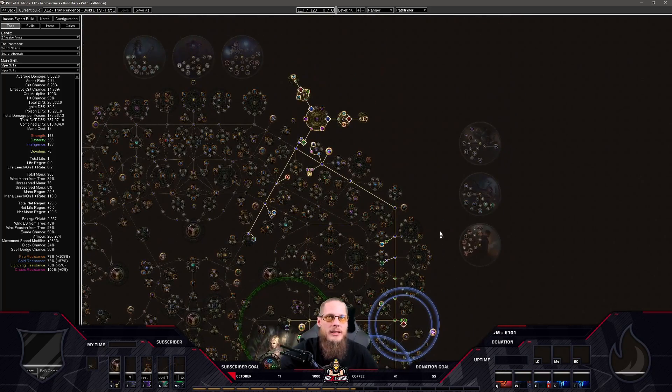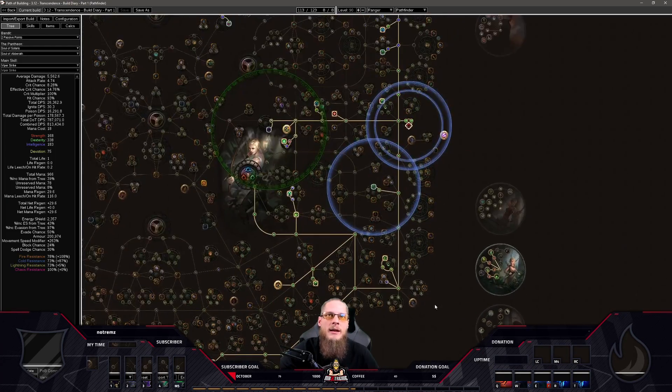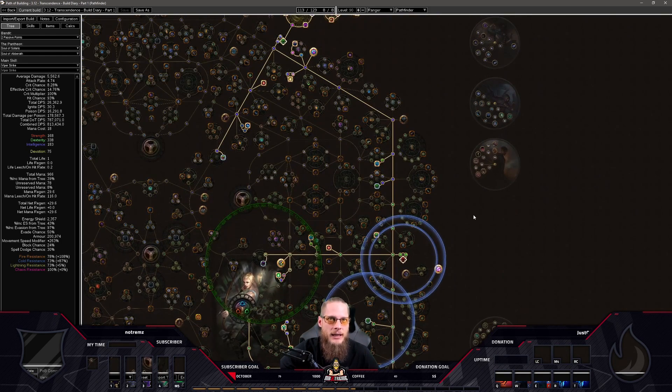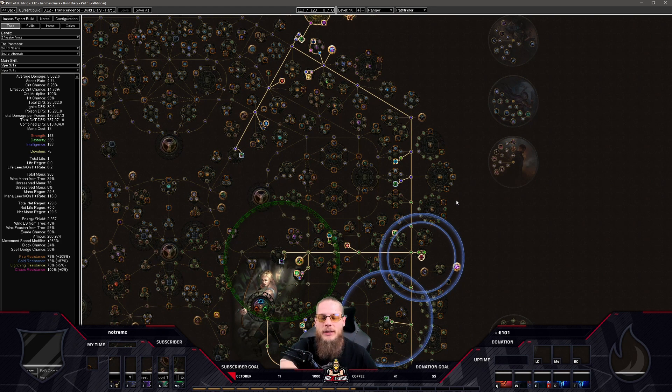Why is the damage so bad? Because we're only focusing on defenses. The only damage sources I had were the large cluster jewel twice and a couple of points in damage-over-time multiplier. My claw is actually pretty high-end with close to 500 DPS — the best poison claw I've ever had — and even that didn't make the character do enough damage. You could upgrade with an Aul's Uprising with Malevolence, awakened gems, and other sources, but that would cost about 50x extra and maybe triple my DPS. But tripling bad DPS still gives you bad DPS.